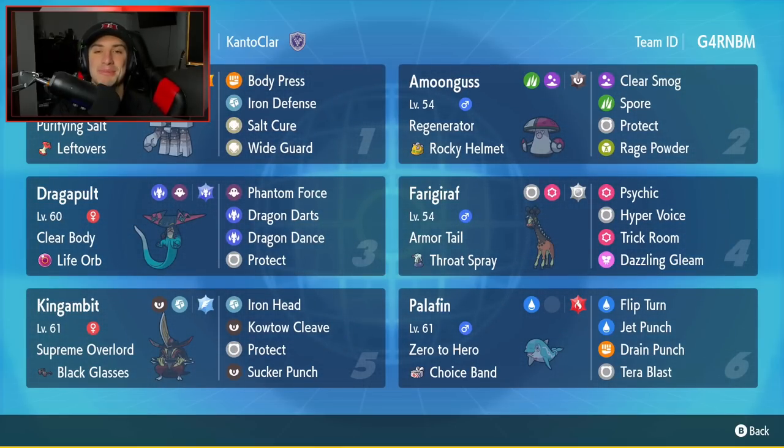Bottom left-hand corner is going to be the boy — it is going to be Iron Hands... wait, it's King Gambit. And this Pokemon is really, really strong, especially with its ability Supreme Overlord. It has Black Glasses as its item, and it has Iron Head, Kowtow Cleave, Protect, and Sucker Punch, which I believe to be the best moveset for any King Gambit.